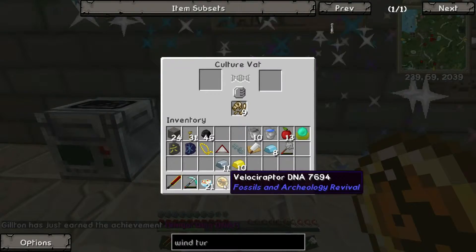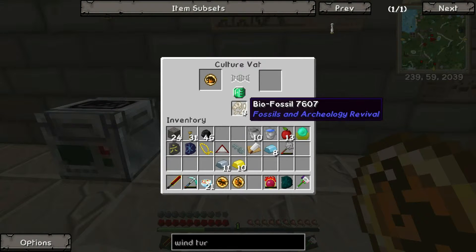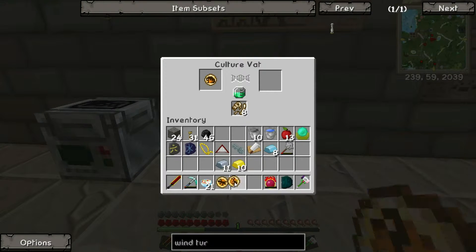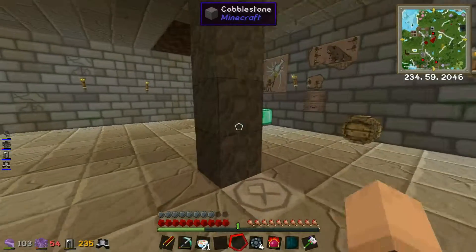I think we can — oh, we have another Ganymiumus. We put it in there and it will use up these bones to slowly process this DNA into, I think, an egg. I think it puts it into an egg, but I'm not entirely sure. So we've got four of those.